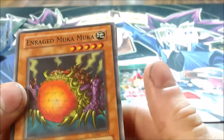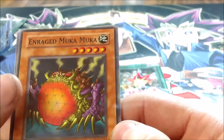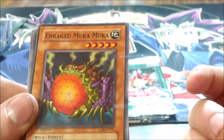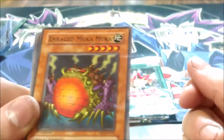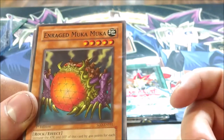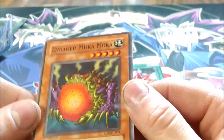Enraged Muka Muka — this card was interesting. It's a five-star, basically the more powerful version of Muka Muka. Its effect increases attack and defense by 400 points for each card in your hand. The cool thing is you could use Giant Rat to summon it from your deck. If Giant Rat is destroyed, you can special summon a 1500 or less attack Earth monster. So with four cards in hand, that's a 2800 monster summoned via Giant Rat. I actually used this in an Earth Rock deck back in the day — it was a cool combo.